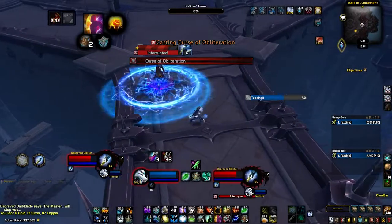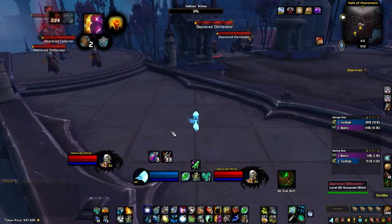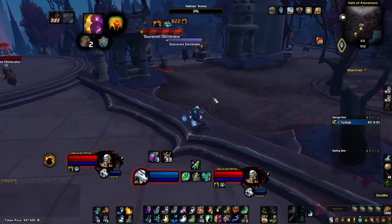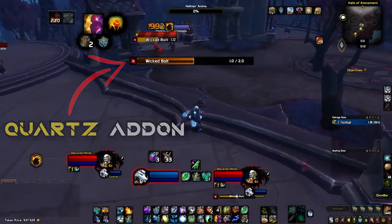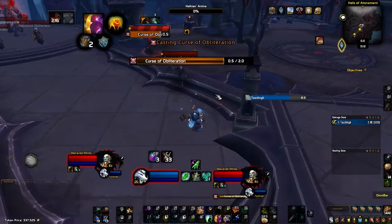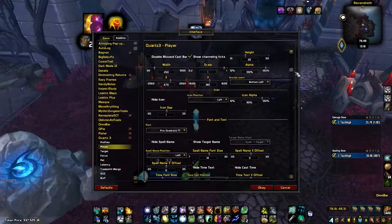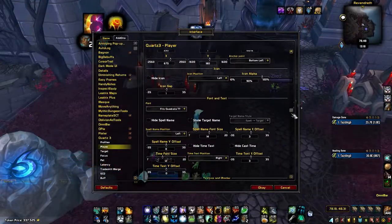In my gameplay I don't interrupt directly — I always focus one target when we go into a pull and keep track of its casting spells using the Quartz addon, which is very useful in this case. Mine is a bit big because I have to focus on so many things at once as a healer, so I can easily see what they're casting, but you can resize it however you want.